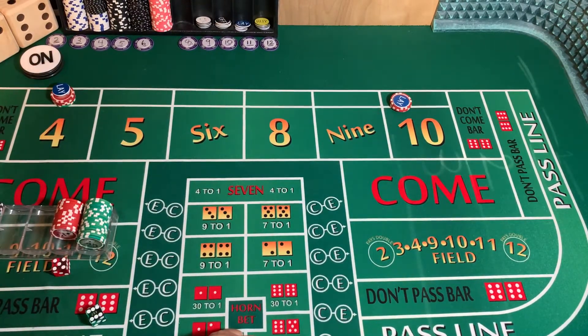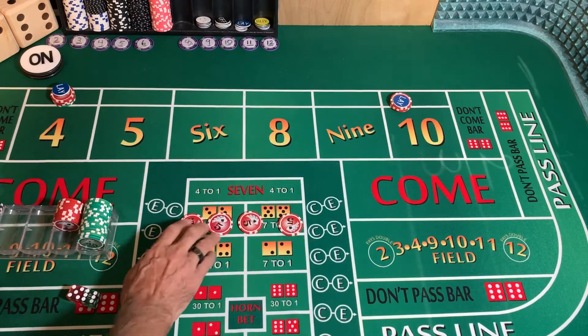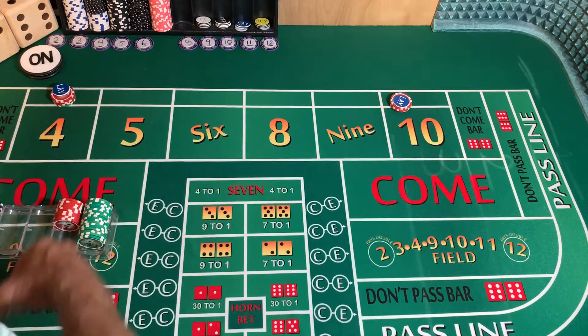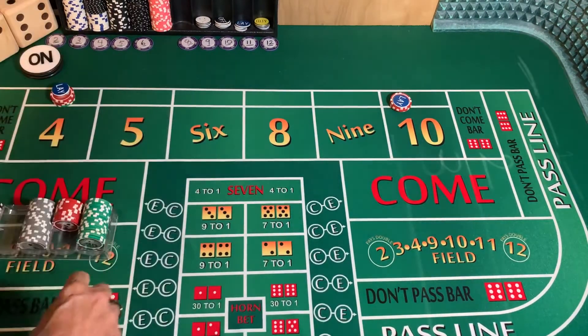We're always working — we don't throw the dice so we don't have to have anything on the pass or don't pass. One thing I will do this time is grab a stack of white chips to keep track of the vigs. I haven't been doing that, but let's try it this time. Okay, dice are out — let's get started.